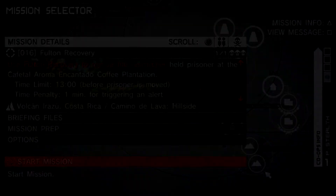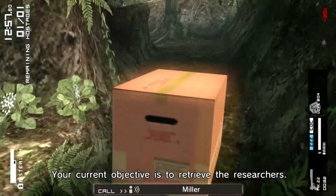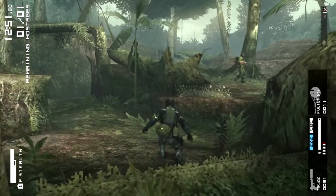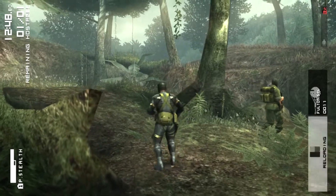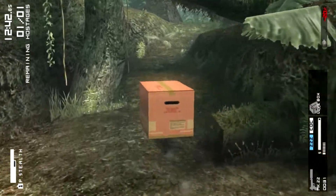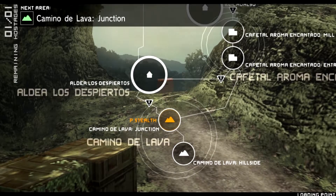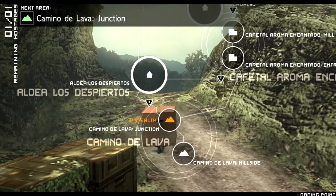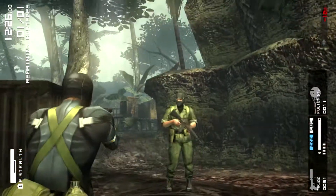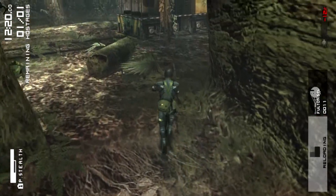For those of you trying to platinum the game or get every weapon and camouflage, there are two things you want to pick up in this stage. To start off, just tranquilize that first guy, run past this guy — you don't have to mess with him — and make your way into the next stage. From here go to the right side of the split since the other way is blocked off. Tranquilize this guy or CQC him or hold him up, then take this guy out and continue on.